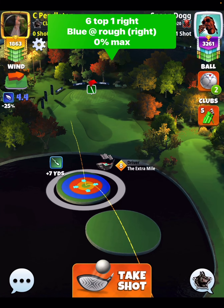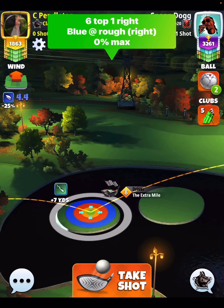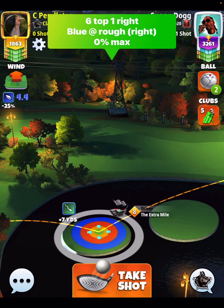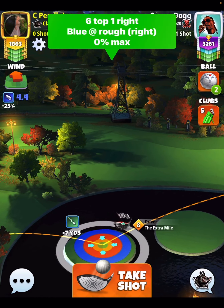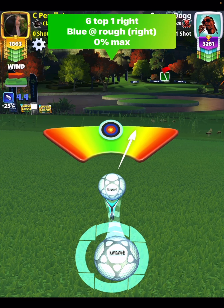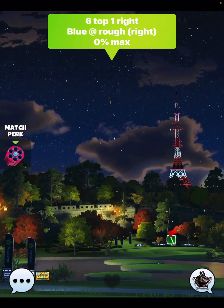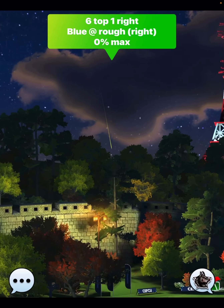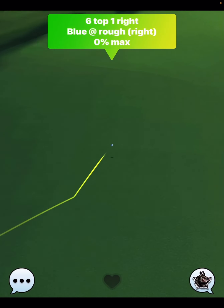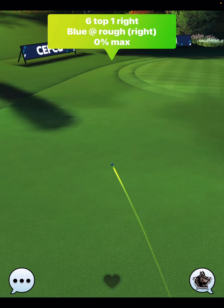Six top, one bar side spin to the right. In the graphic, I put the blue ring at the rough line. There's really not a rough line here, but it's the right side of the blue ring, kind of up against the water line — I should have put it there. But anyways, I go with a normal shot here. I curl barely to the right hand side, and this setup will get you nice and up down the fairway just like this.